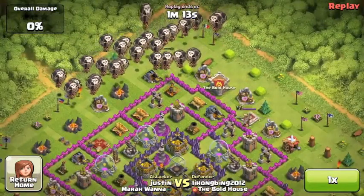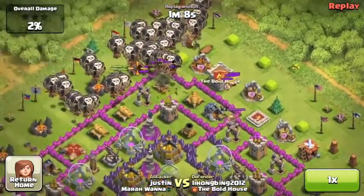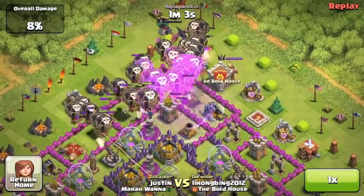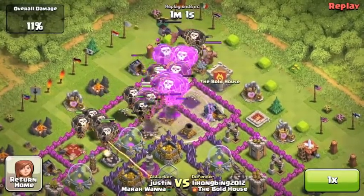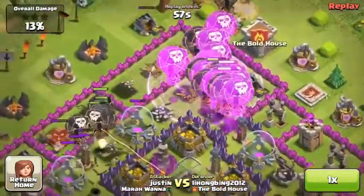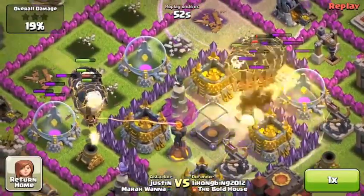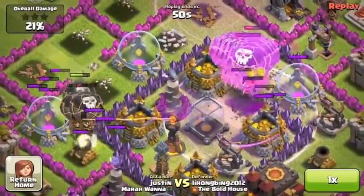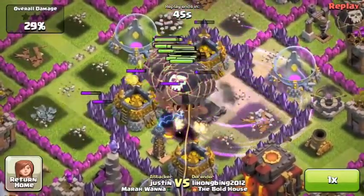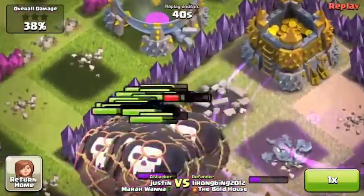You can't do anything if the balloons are in one place except maybe a high-level wizard tower, but I don't think it affects them that much. I used to spread them around early on, but I think clumping them up is so much better because you can overkill bases. This guy has high-level teslas and I only destroyed 59% of the base.